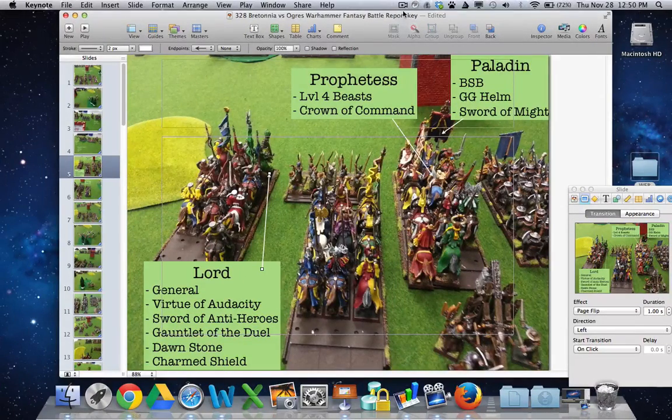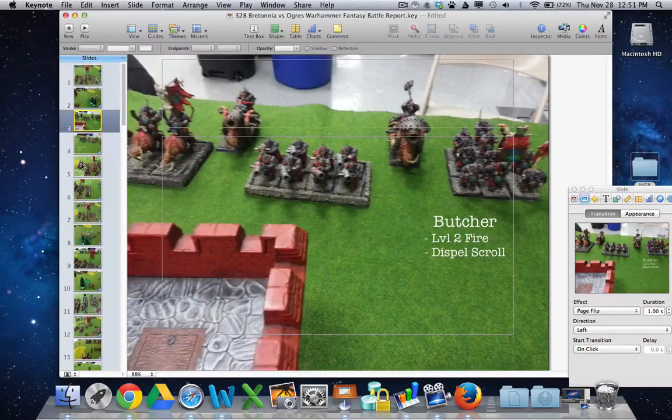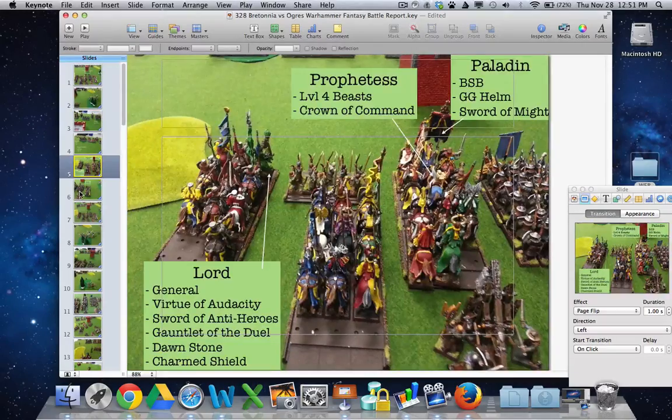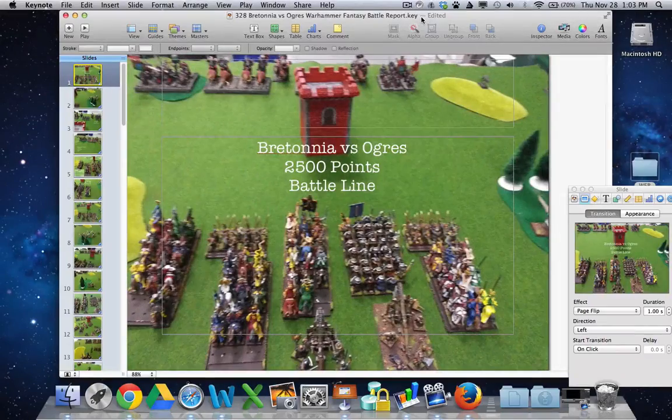This is just a picture of after I finished — I didn't waste your time showing you how I typed them all out, but basically I go picture by picture and type in what characters are. The units are easy enough to figure out but the characters need labeling. So now I'm going to record myself recording a battle report, which feels kind of awkward. I have all the pictures in Keynote, with the little extras like the turn counters as well as the character descriptions.